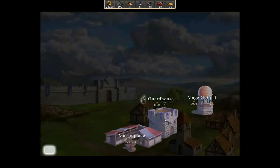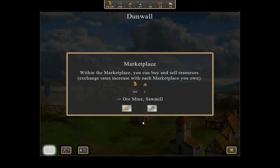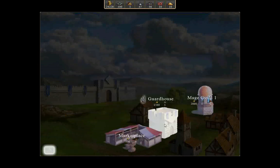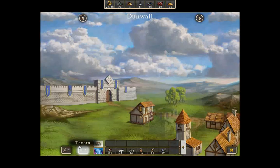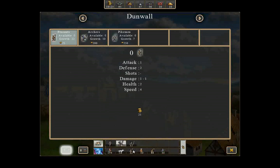I keep forgetting to build stuff. Mage Guild allows me to learn all the spells. Marketplace is where I can buy and sell resources. Let's get the guard house so I can recruit some pikemen and start throwing down lots of money on that.